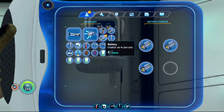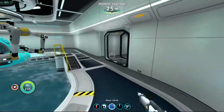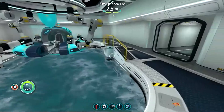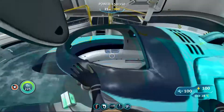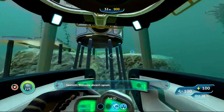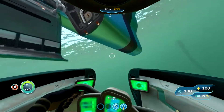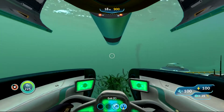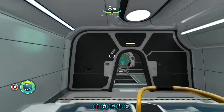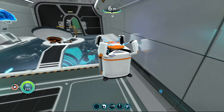While I reload some batteries and get things ready for the search today, we are going to run over to the Nautilus and use the upgrade station to change out our knife. We're going to upgrade the knife to the heat blade, which will give us more punch when we need to take out any bad guys.